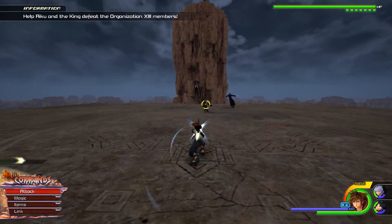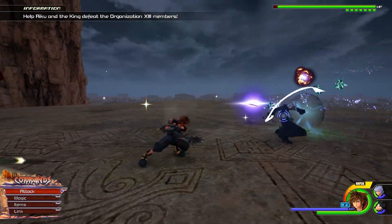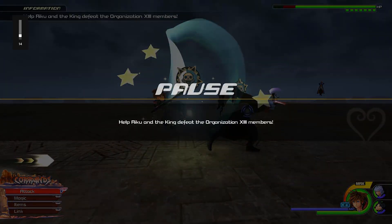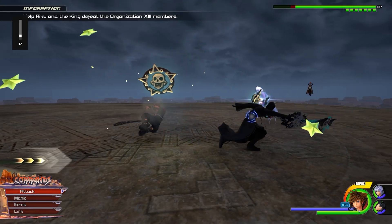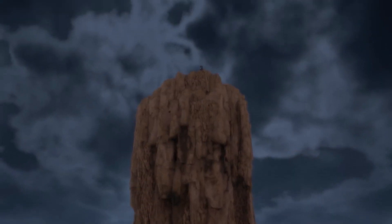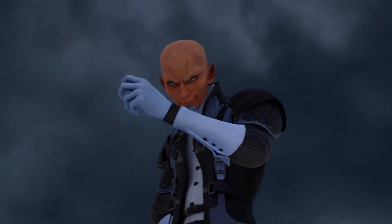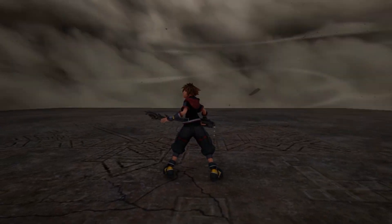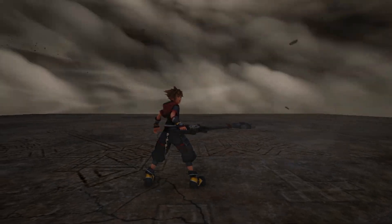Number 27, Ansem, Xemnas and Young Xehanort. Interesting how you can pretty much fight the same person so many times. Basically just focus on each one at a time and get going. Each time you defeat one of them a sandstorm comes up and you gotta wait until you can fight again, but with some patience you can get the whole squad out. By the way, is Xehanort black or is it because of the power of darkness? Just a quick question for whoever knows.